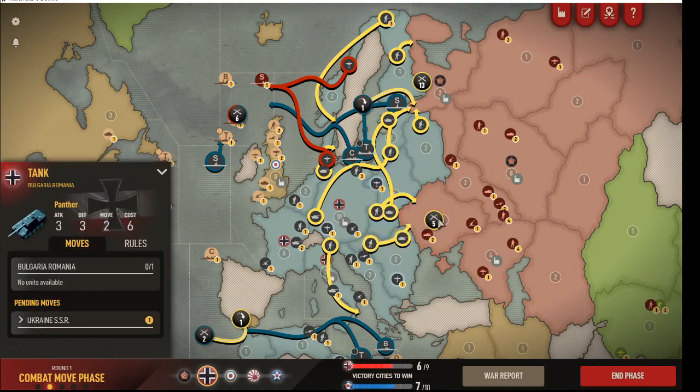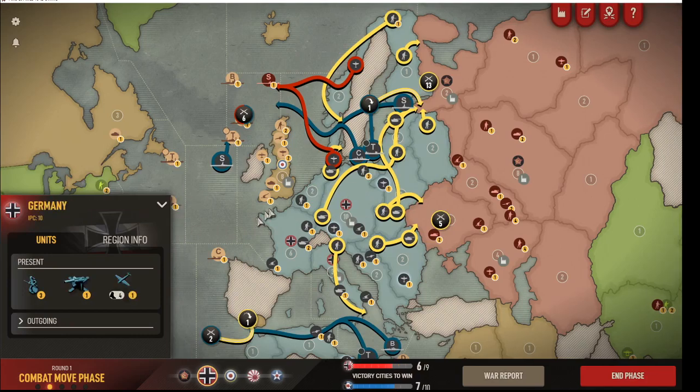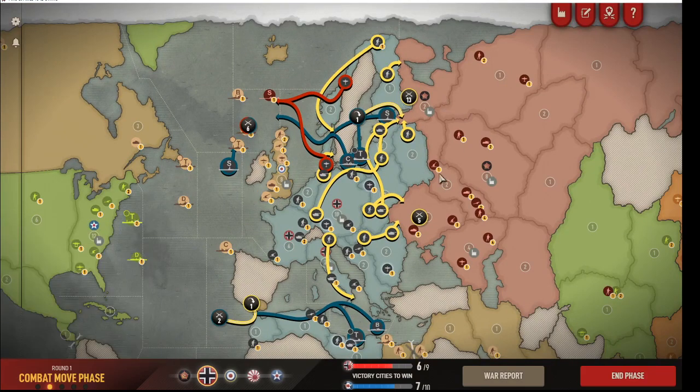I'm going to take West Russia with five units. If I get a nice strafe I might retreat. I'm not going to send the fighter — I'll have all the fighters pile up in Northwest Europe to join up with the bomber and submarines to create that sea lion threat I was talking about.